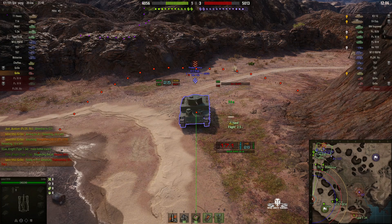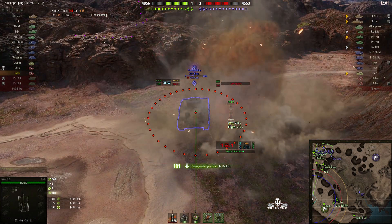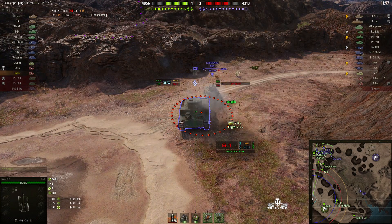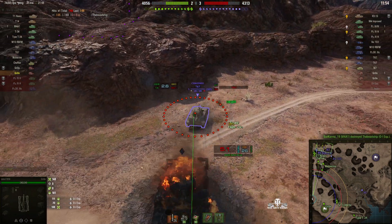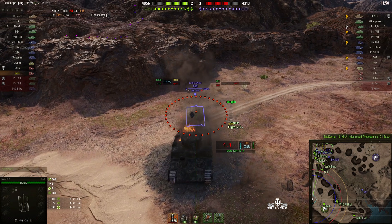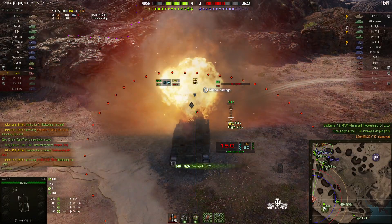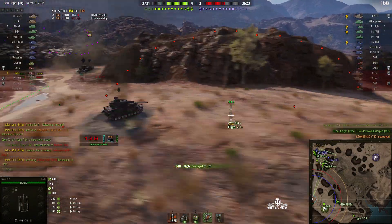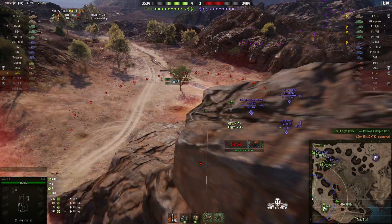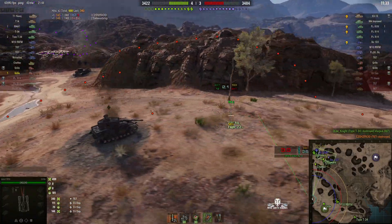Round's out — nice hit right on the front. He's been hit twice; somebody else hit him on the sponsons and Talon's round hit the rear. The OI Experimental goes down, killed by an M4A1 — likely using the derp gun. Talon then fires one round at a T67 and it's a one-shot kill, the shell arcing over the top of the OI Experimental and landing right on the back of the T67.